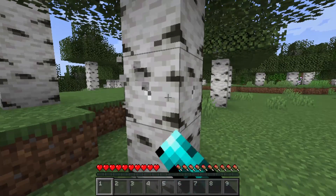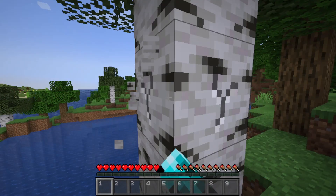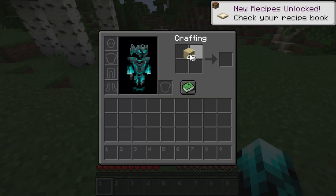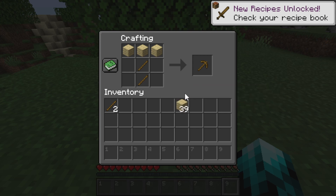The first thing you want to do when you boot up a Minecraft world is mine a tree or two. Once you've done that, craft a crafting table just like this, craft some sticks, and then craft a wooden pickaxe.